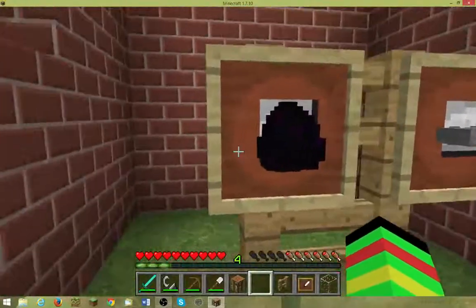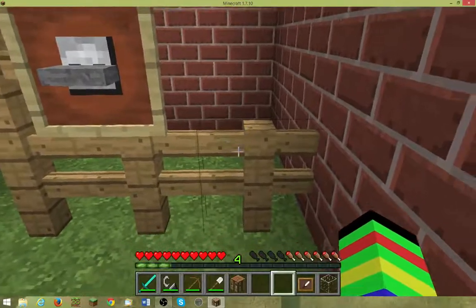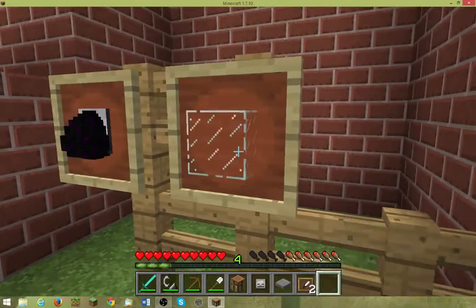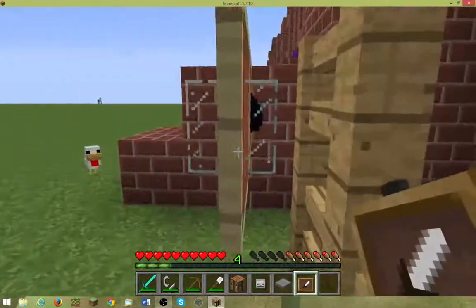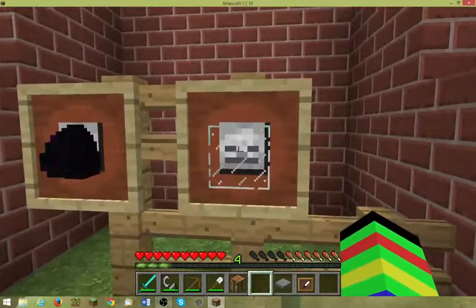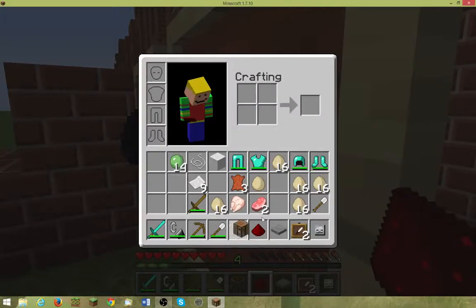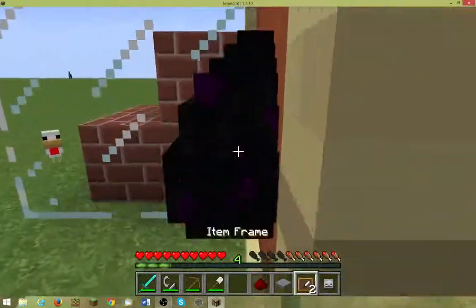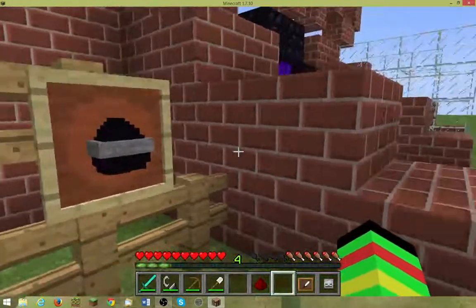Here's the next one: you can get two items in one item frame and you get really weird combinations. To do this, you place an item frame and place the first item on it. Then you place another item frame on a fence, go into the item frame, and place the second item. As you can see it's quite cool sometimes. To remove it, just break it and it's all gone. You can make some nice things — let's use a dragon egg to make something weird.